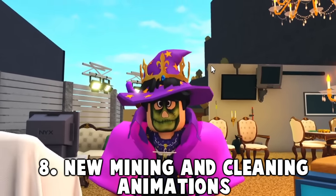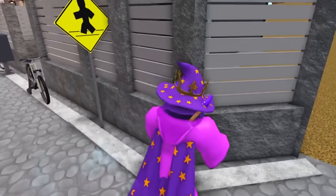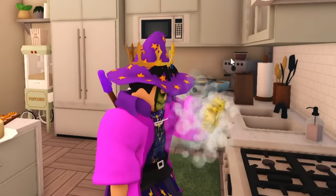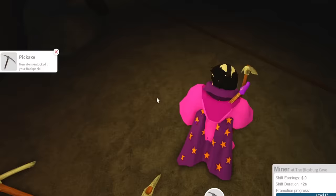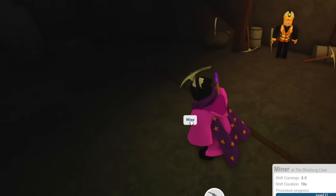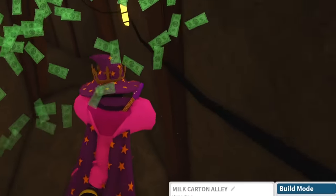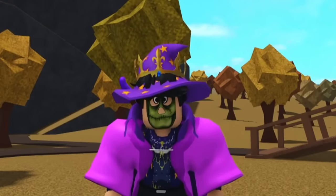Number eight: they updated some animations. There's a new mining job animation, and there's also a new cleaning animation with the sponge. Let me check — with a dirty oven — yes, it's the same animation as using the sponge item itself. And for the mining animation, you can have a pickaxe in your backpack and mine the ground — oh, that's intense! You can also search for items in your backpack, which is pretty cool.